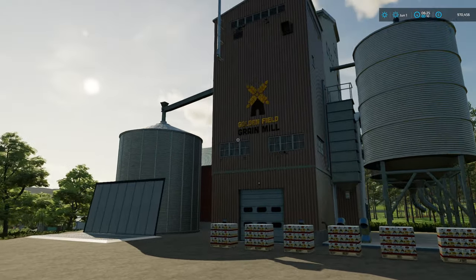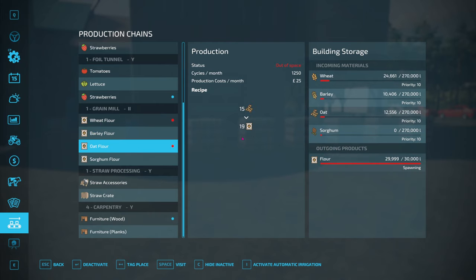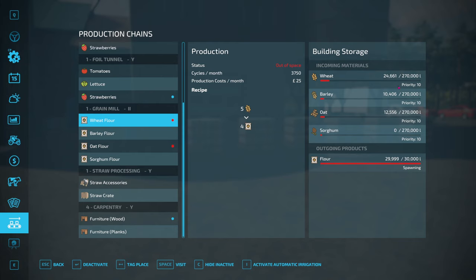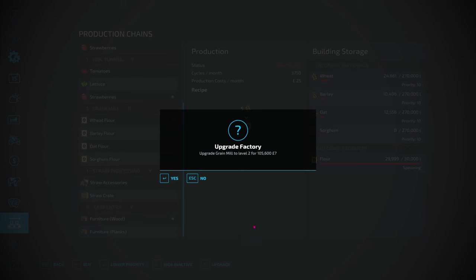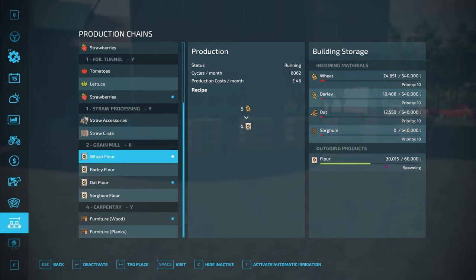We've also kicked started the Golden Field grain mill. That's back up and running, producing flour. I brought over the rest of our oats — there's 12,000 litres left in there; I think we had about 19,000 litres. I also brought over a full trailer, so about 35 to 40,000 litres of wheat. We had about 120 to 140,000 litres, because I fed some to the chickens as well. The flour is up and going, and there was a little bit of barley in there as well. I think I might upgrade that — it's about 105 grand. So we'll upgrade that, and we'll produce more flour because flour sells well.